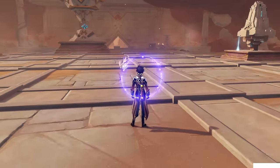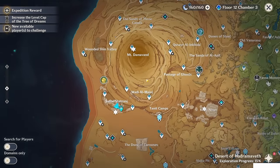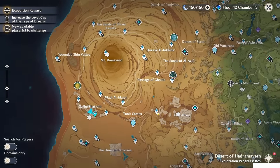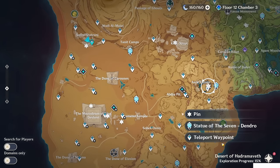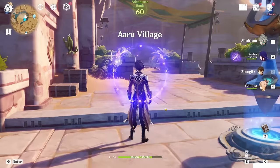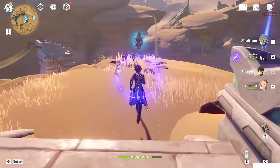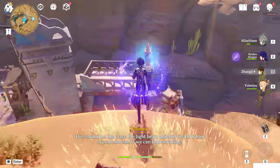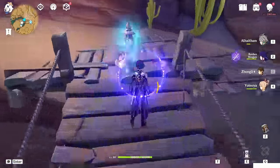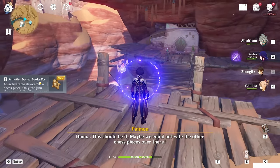I already marked all seven locations on the map, so just follow me. We're going to start them one by one. Let's start from the Arrow Village. Teleport to this teleport waypoint — this one is literally right in front of the teleport waypoint. Just touch it and follow it. Pick it up — Activation Device, Border Fort.